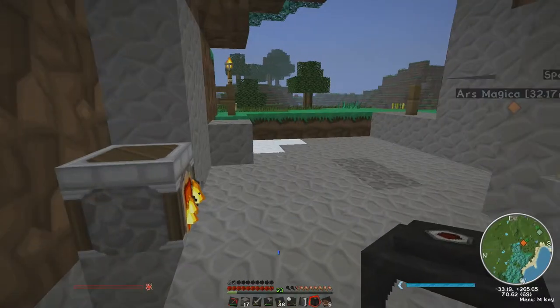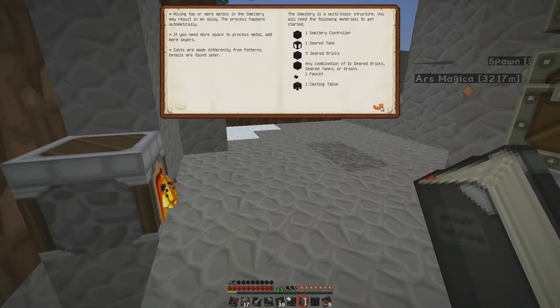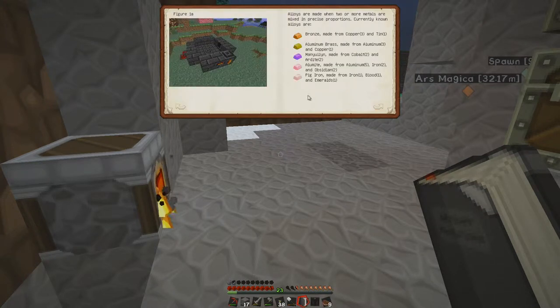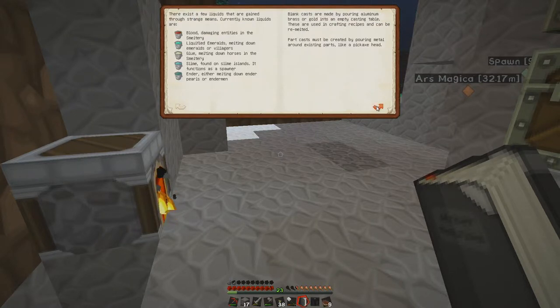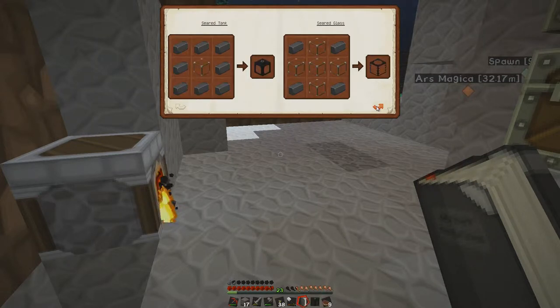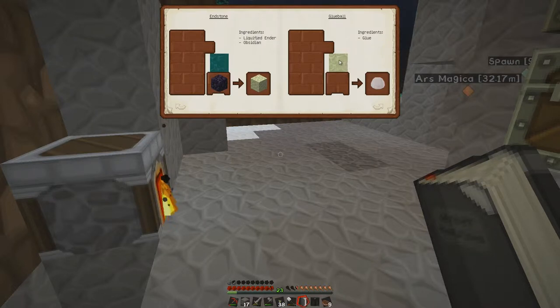Mighty Smelting - talks about all the stuff. Faucet, tables. Did I just say pig iron? Made from one iron, one blood, and emerald. That's scary. All the goodies.